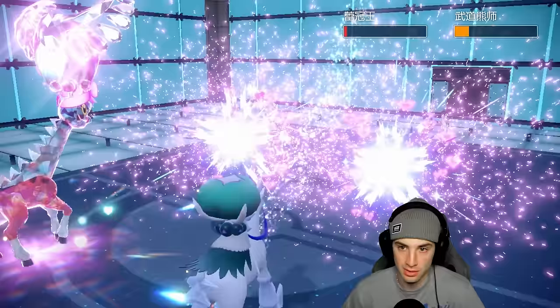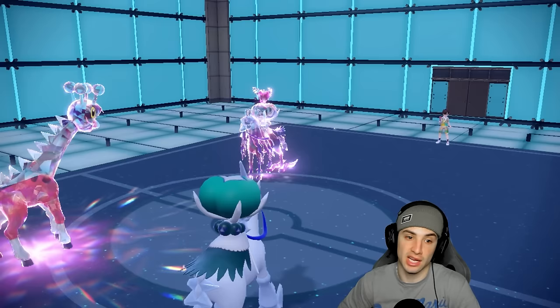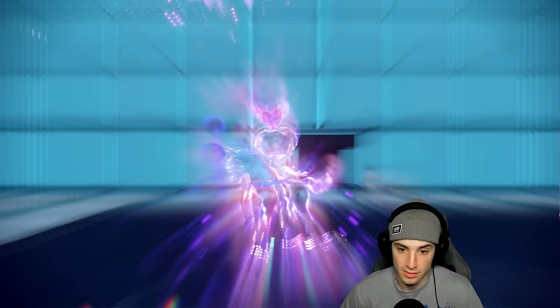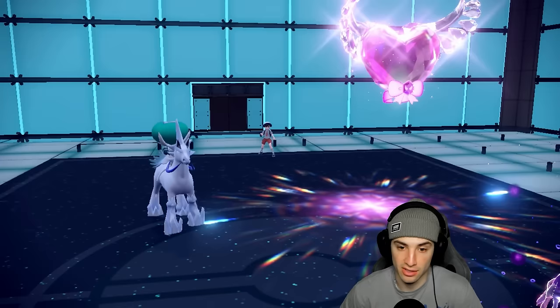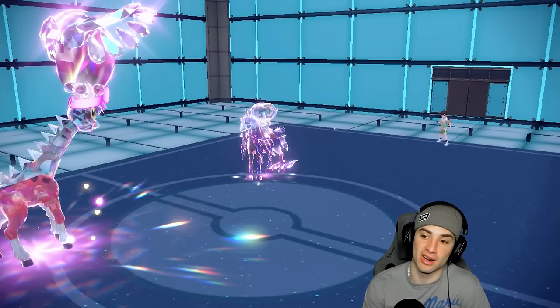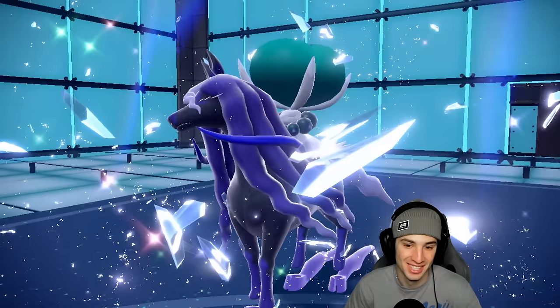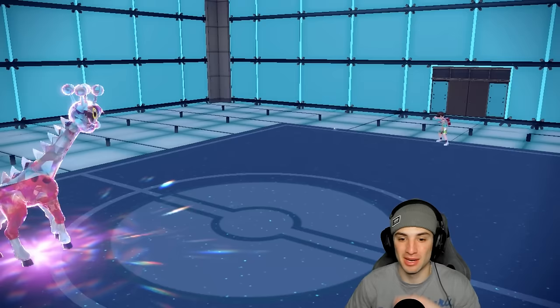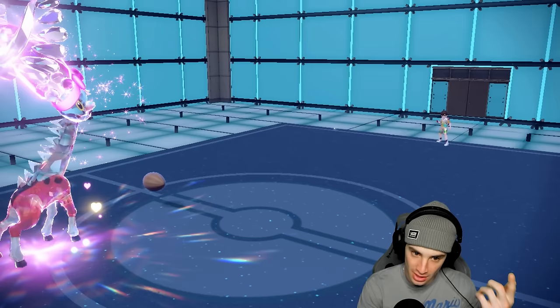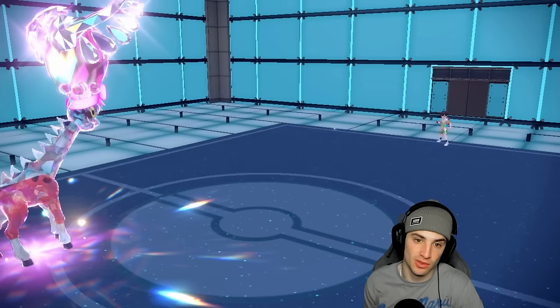Glacial Lance doesn't do quite enough into the opposing Calyrex, but it picks up the KO on Urshifu, which is big. Shadow Rider Calyrex might be dead to Astral Barrage. Farigiraf goes down and Calyrex drops — not enough damage from Ice Rider, but taking out Urshifu was huge. We still have Trick Room and King Gambit. This thing actually died to Life Orb damage. Huge damage from Ice Rider Calyrex — Urshifu and their Calyrex are gone, and the berry finally goes off.